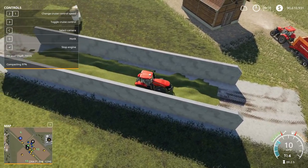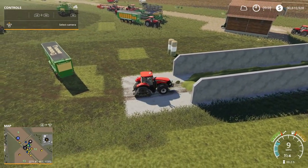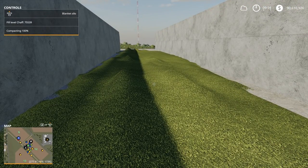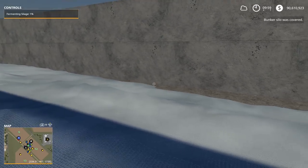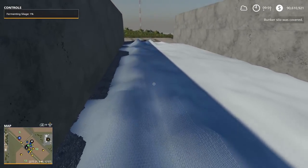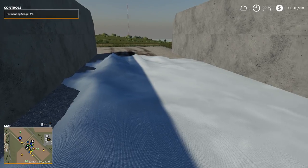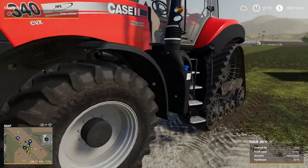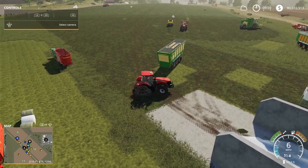Our silage is almost compacted all the way — 99%, 100%. We're going to back the tractor off, step out, and there's an option to press my left control stick or the R button to cover the silo. In about 12 to 24 hours, by tomorrow morning, this will have turned into that rich brown silage that we need. It shows you on the left-hand side with the help menu that the silage is 1% fermented — you need to wait until that's 100%. You'll get a little message in the upper right-hand corner saying your bunker is finished and you can use that material.